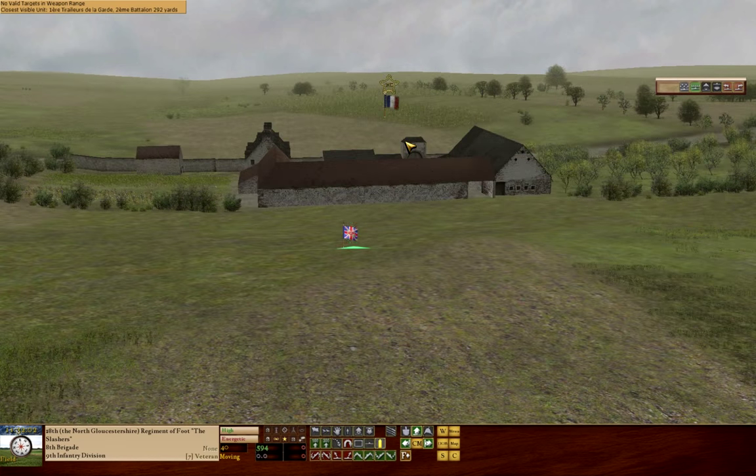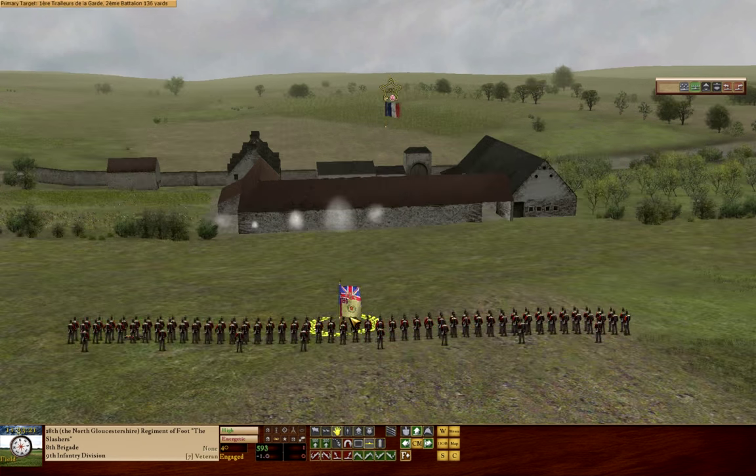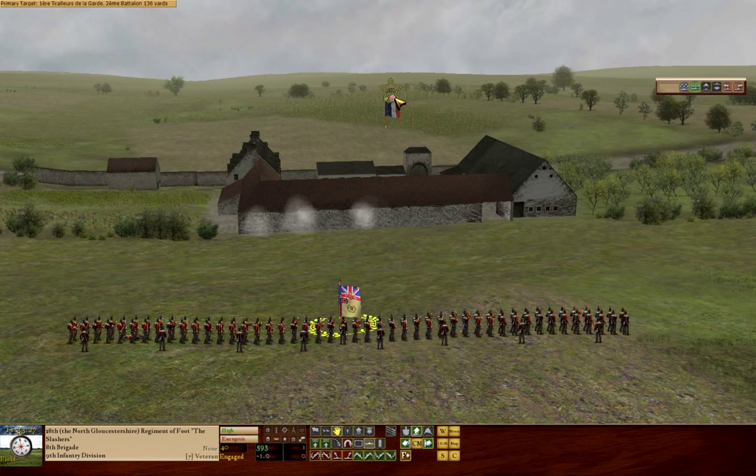Now if you need to speed up the time it takes to do anything you can do this by using the plus and minus on your keyboard. This is not the number pad — this is the plus and minus below the function keys. We've got our troops here and you can see it now says engaged, and we've got a little target on the farmhouse above the flag. That denotes which unit our unit is targeting.